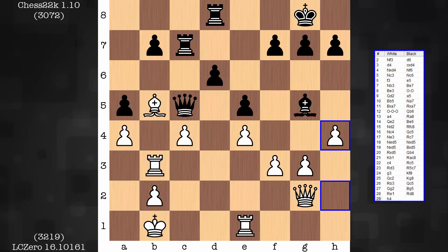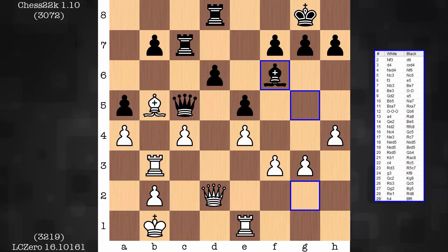In the game it's bishop h6. If the bishop goes to f6, I just want to give you a taste for how play can continue. If the bishop is on f6, white can play queen d2.